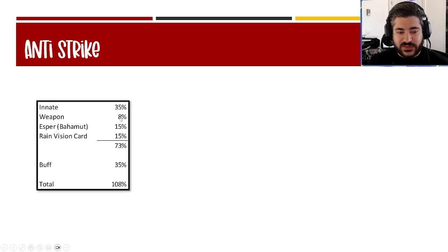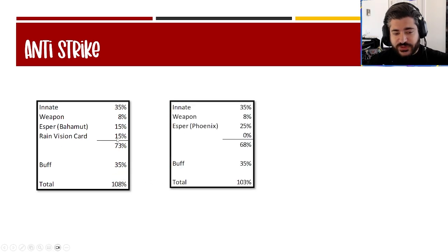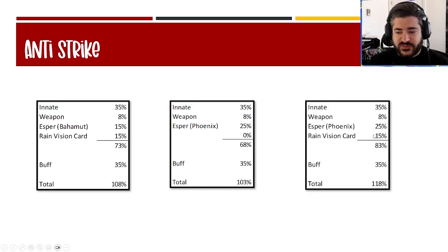Looking at anti-strike builds: he has 35 innately, 8% from his weapon, and 15 from Bahamut as the esper recommendation. Using the Rain vision card adds another 15, putting him at 73 innately — undispellable. His buff adds another 35, putting him above 100 at 108. Using Phoenix instead of the Rain vision card still keeps him around 68 strike res. Against characters like Ed, Perrine, and Alphonse, they're probably hitting for 1 damage a lot of the time.